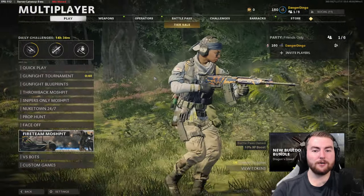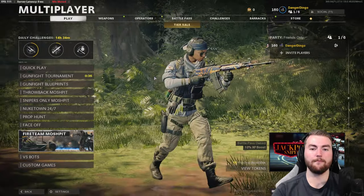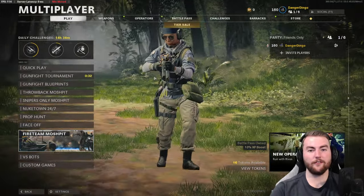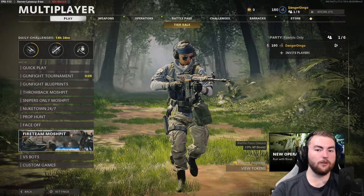Hey there guys, what is going on? I've got a very special one for you here today and this is going to be part of a new series going forward. We are taking a look at the best class setup for every gun in the game, and we are of course starting off with the assault rifles here today — the first thing you look at when you open the game — and this is going to be in order.